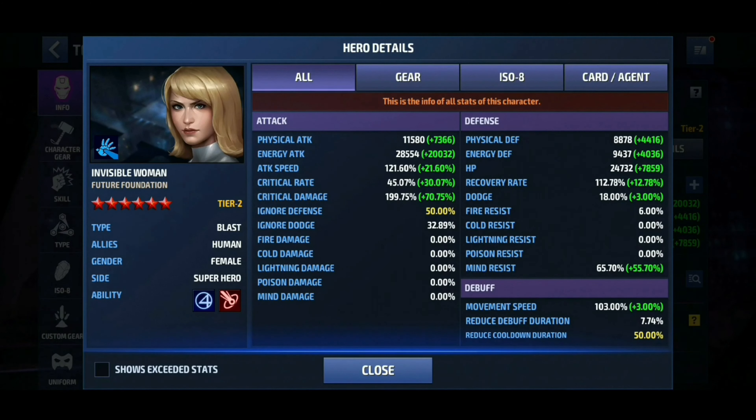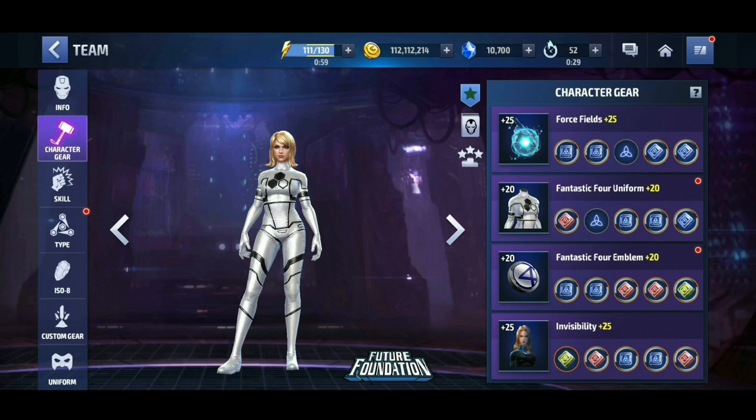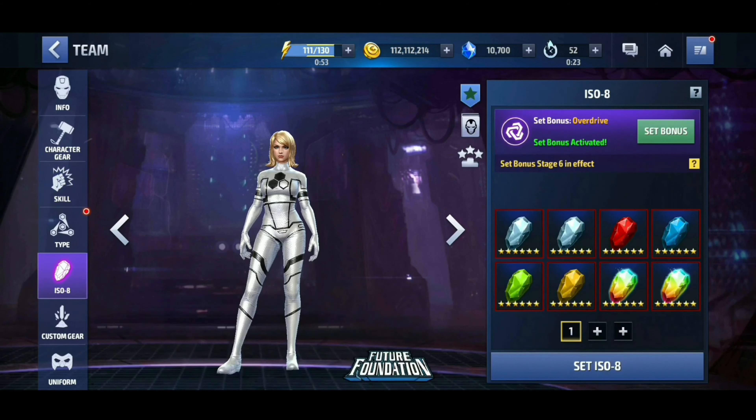Let's run through the build real quick. She has 28,000 energy attack, 121 attack speed, 45% crit rate, max critical damage, max ignore defense, and max skill cooldown. I gave a little love to old girl — first and last gears are at 25, she has all five-star urus, and all of her gears are at six. She has a stage six overdrive set.